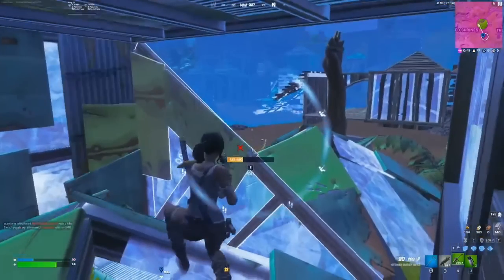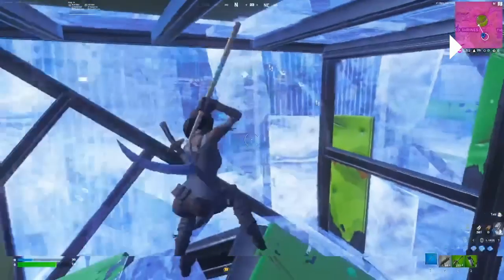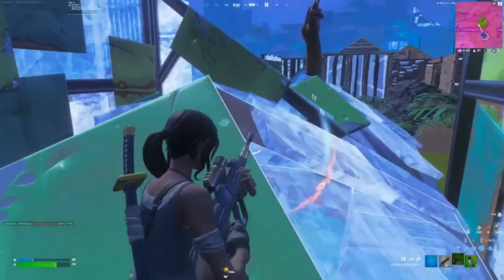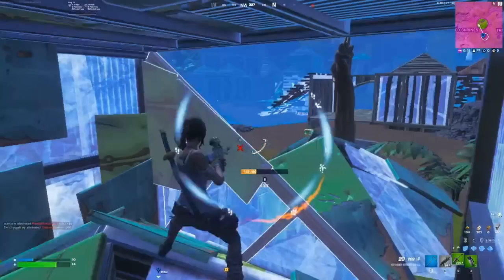Another thing to be careful of when looking back edge zone: keep track of who has an angle on the direction you're peeking. When you peek to the right, everyone to your right has angles on you and you can't see them — so if somebody edits, they get a free fry. When changing the direction you're looking, re-edit that wall to protect your angle. You could do a top-left peanut butter edit or just a window to cover yourself.